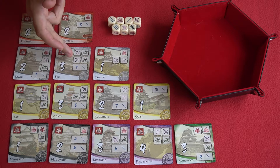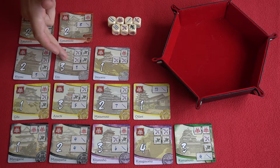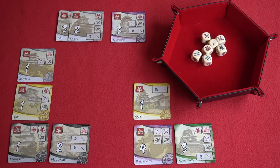However, if player one had successfully rolled those remaining archers and cavalry, they would have taken that card and placed it face up in front of them. Play proceeds like that, with each player taking a turn then passing to the player on their left, scoring points for each face-up captured castle.